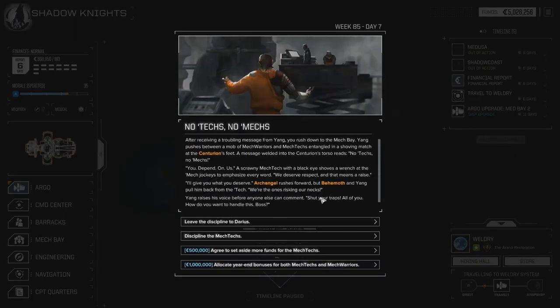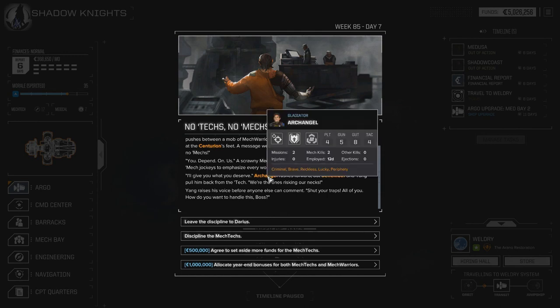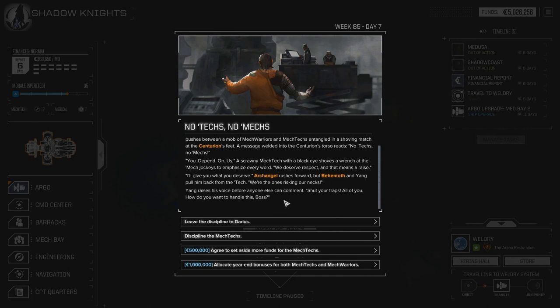After receiving a troubling message from Yang, you rush into the Mech Bay. Yang pushes between MechWarriors and Mech Techs entangled in a shoving match at the Centurion's feet. A message welded into the Centurion reads 'No Techs, No Mechs.' A scrawny Mech Tech with a black eye shoves a wrench at the Mech jockeys: 'We deserve respect and that means a raise.' We decide to take a million C-Bills for year-end bonuses.